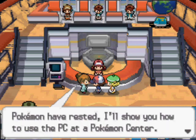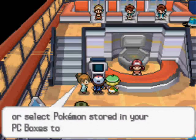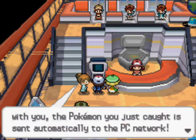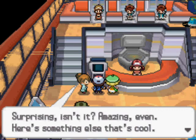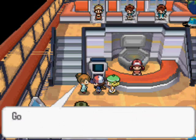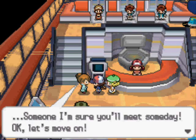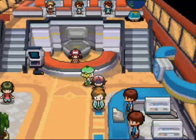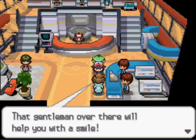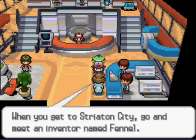Now that your Pokemon have rested, I'll show you how to use the PC at a Pokemon Center. This is the PC. I couldn't tell. If you catch a new Pokemon while you have six Pokemon traveling with you, the Pokemon you just caught is sent automatically to the PC network. Surprising, isn't it? No, I've known this. It says someone's PC on the screen — for now just ignore that and use the PC. In Black and White they kind of combine the Pokemon Center and the Mart. It's useful because you don't have to go back and forth to buy stuff or heal Pokemon — it's all right there.